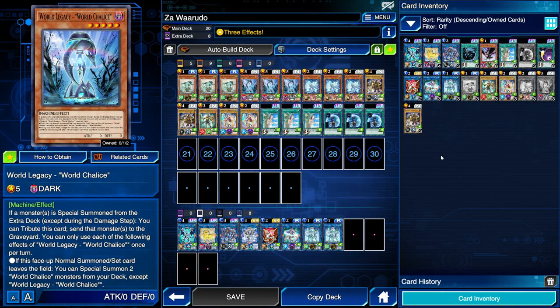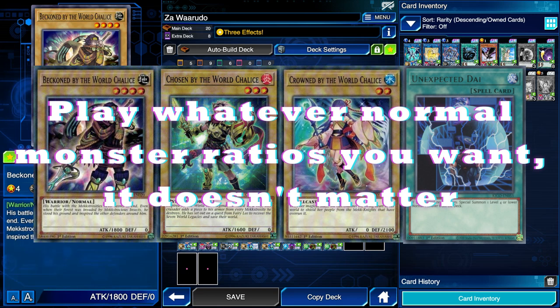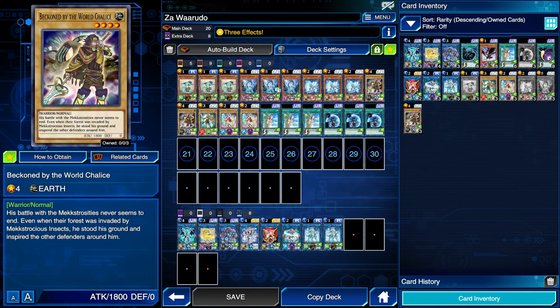We've dedicated eight of our main deck slots to World Chalice normal monsters — five of the actual World Chalice normal monsters themselves and Unexpected Dai to summon over the deck. We're hoping to have Unexpected Dai so we can get a normal monster without normal summoning it. However, if we don't have Unexpected Dai but we do have a normal monster and World Legacy World Chalice, we're going to be good. This is supposed to be an advanced guide, so I'm going to tell you everything you might need to know about this deck from the very beginning.